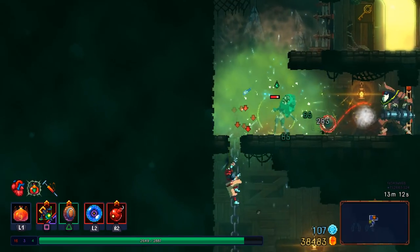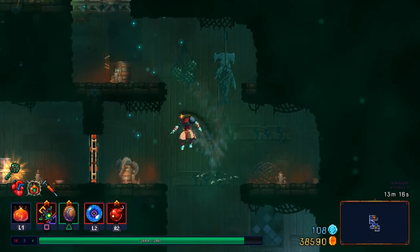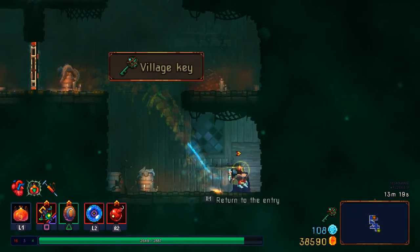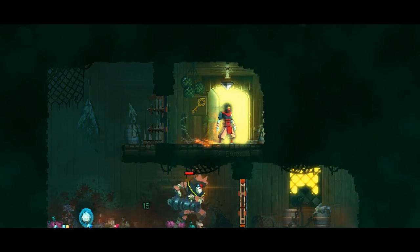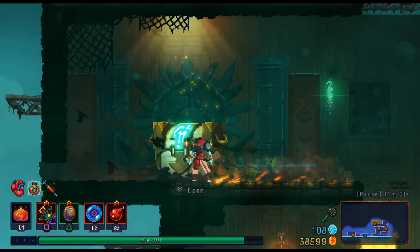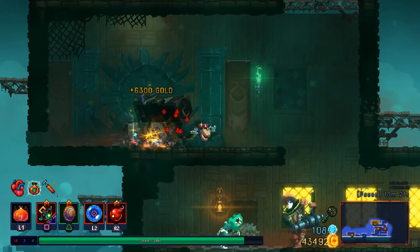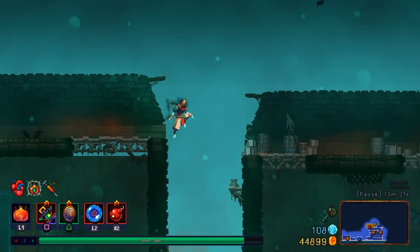This weapon is a lot like using Toxic Cloud in these cases, overall. It's a lot like Toxic Cloud where you have a lot of area denial for flying enemies and good synergies with other weapons, but not really something you'd use to deal damage to enemies by itself.